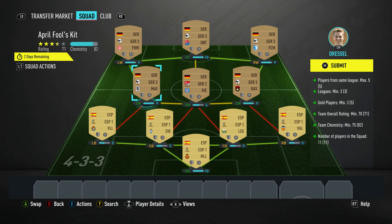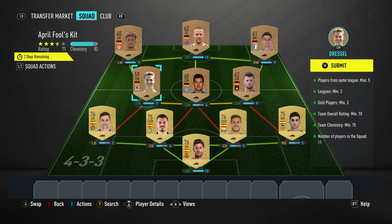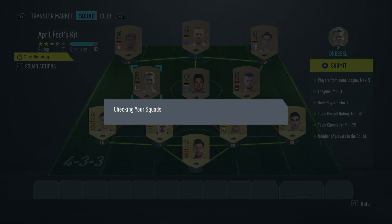And you can see zero shield is up and we have 82 team chemistry when 73 is required. Team OVR is 71 when we need 70. So happy days — let's get our little happy smiling kit, and then it's done.